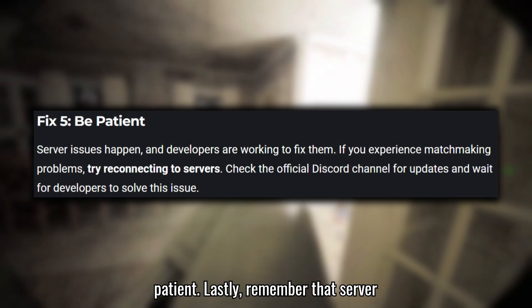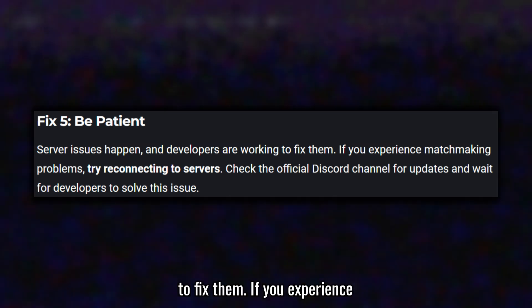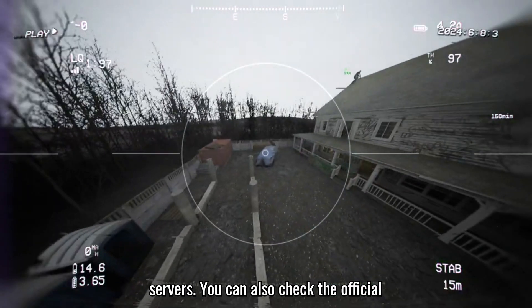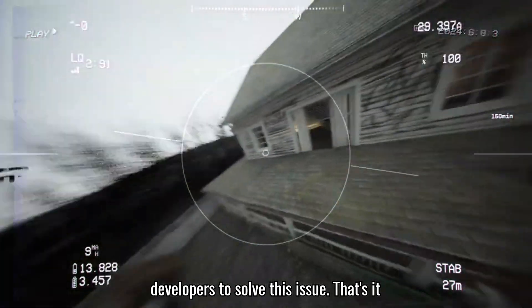Fix 5: Be patient. Remember that server issues happen and developers are working to fix them. If you experience matchmaking problems, try reconnecting to servers. You can also check the official Discord channel for updates and wait for developers to resolve the issue.